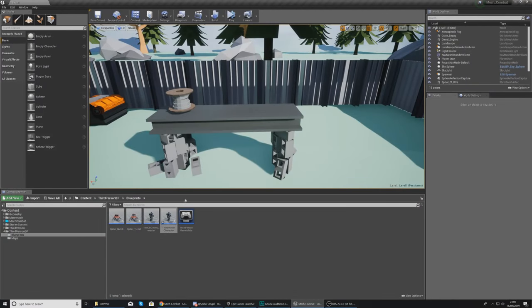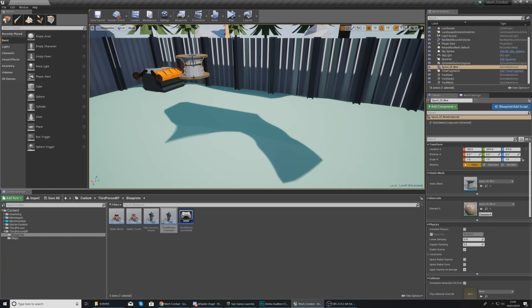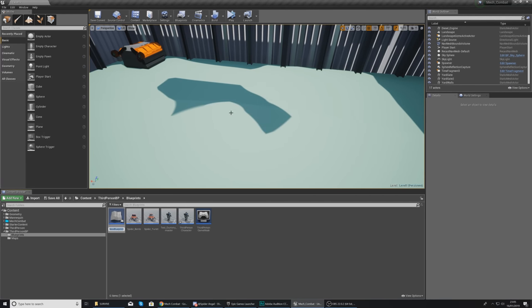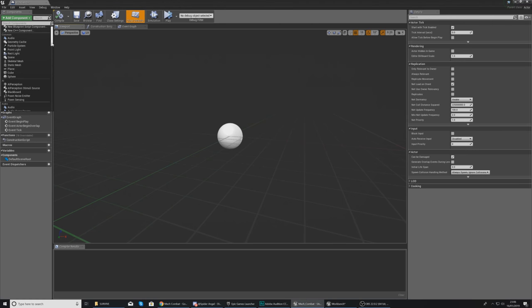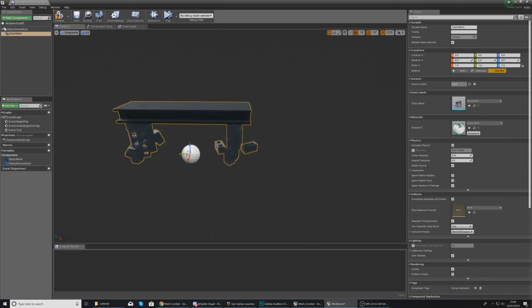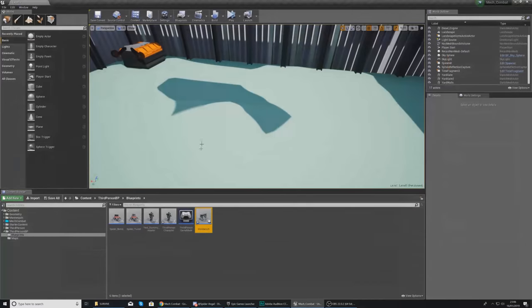The second boolean is going to tell the engine whether or not the player already has the shop menu open, so we can hook it into a condition to prevent opening it twice, and if it's already open pressing E again will close the menu. Give this boolean the name 'Already Open', compile, and set the default value to false. Now, delete the bench from your scene, go to the content browser, add a new blueprint class of type Actor, and name it 'Workbench'.